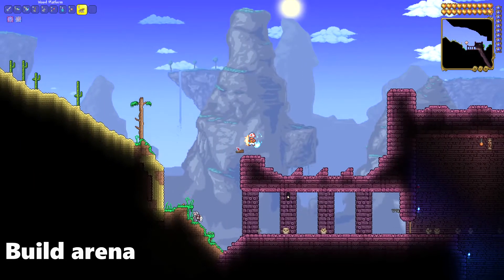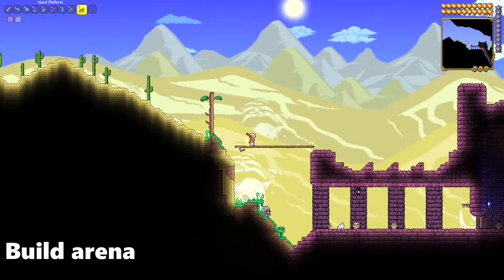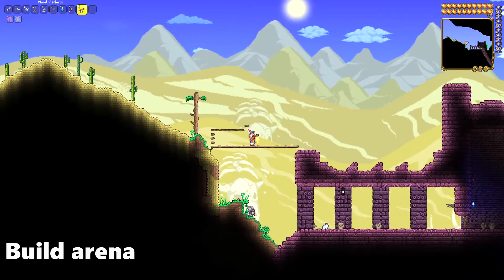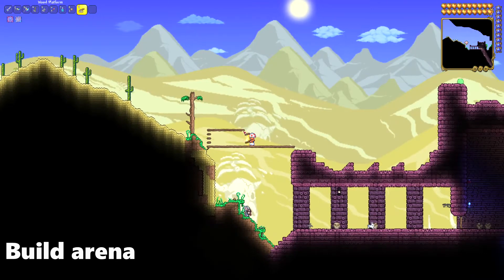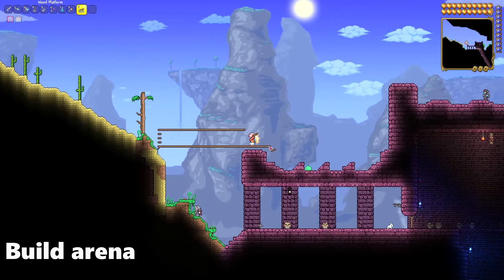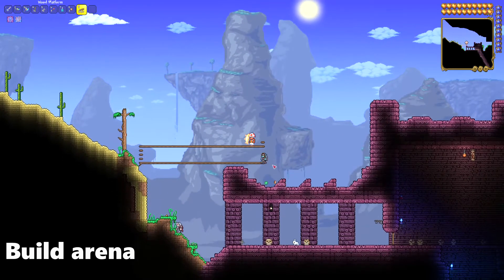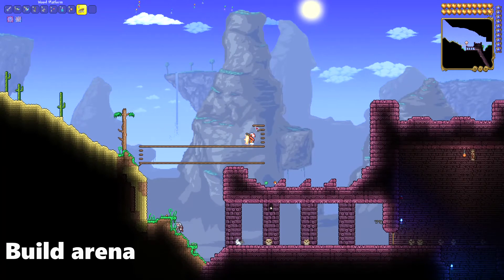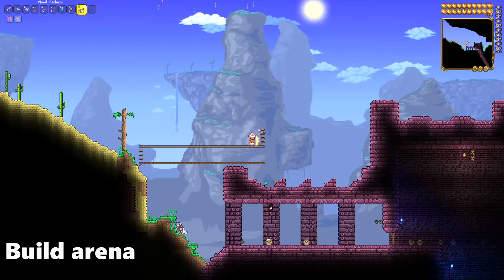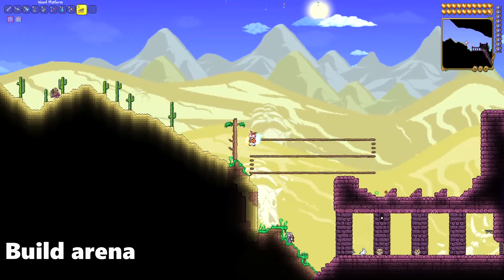Before you fight Skeletron, you want to build an arena. Arenas are great for mobility and movement when fighting bosses. To build the arena, build platforms in rows going up as high as you want or as long as you want. I would highly recommend using arenas in all of your boss fights. They'll provide a higher chance of you winning as you'll be able to dodge all of their attacks.